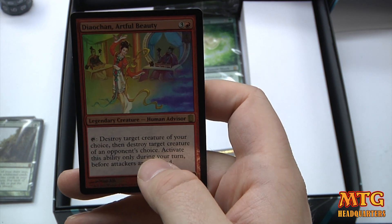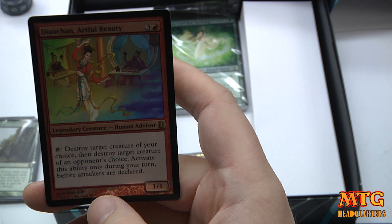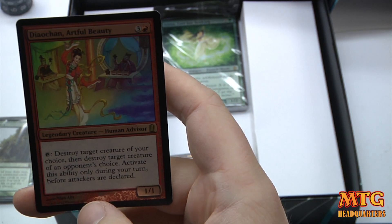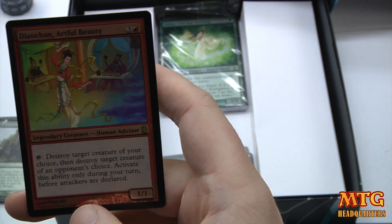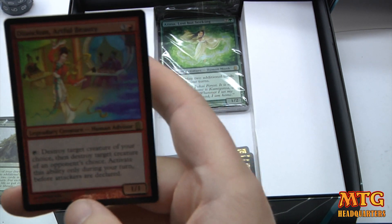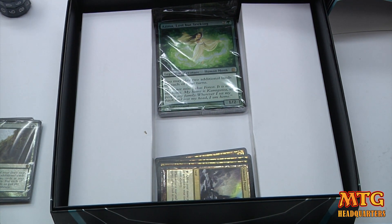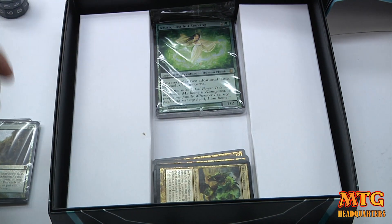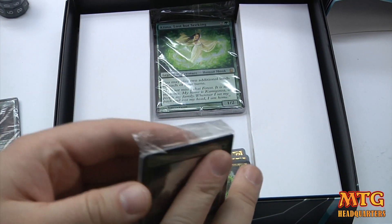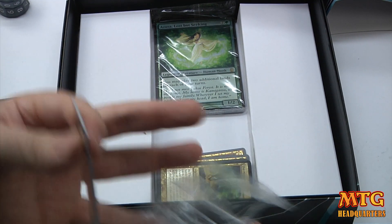Diaochan, Artful Beauty — 4-drop, a 1/1 Human. Tap: destroy target creature of your choice, then destroy target creature of an opponent's choice. Activate this ability only once per turn, before attackers are declared. Even so, if they have two creatures you destroy them both. With four or fewer creatures on their side you're making it really hard on them — and you can do it every turn. I love cards like that; they have to be addressed.